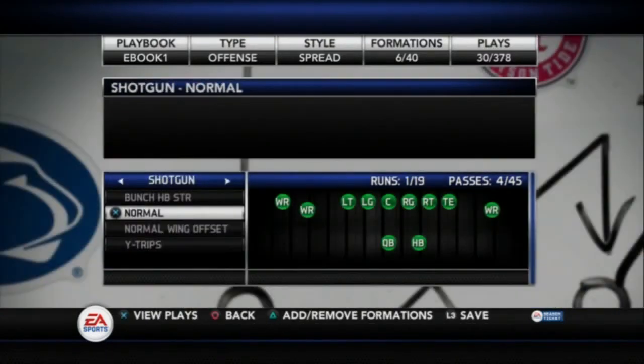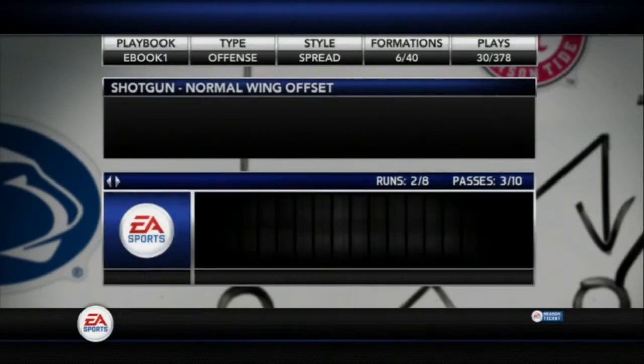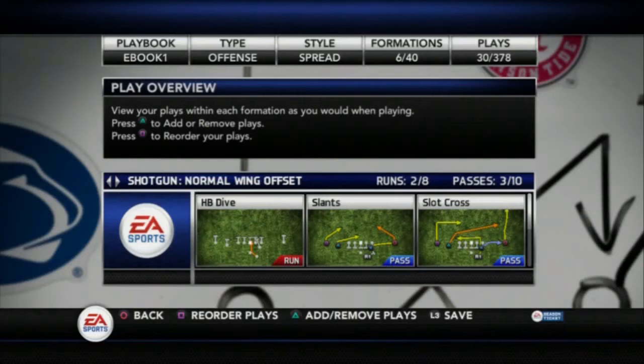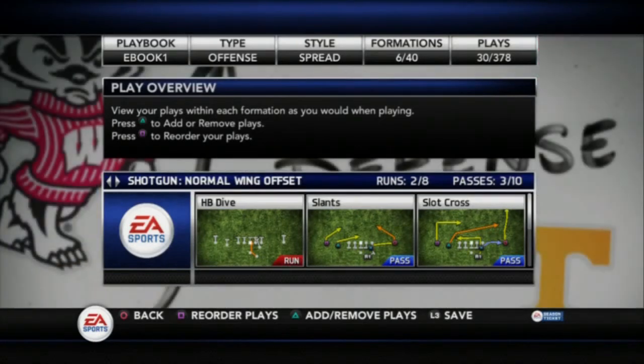Moving into my three-headed rushing attack formation — the normal wing offset — I have the best run of the game by far: the HP dive. This has actually been the best run for the last two seasons. I have the slants, I have slot cross, and slot cross doesn't always come up in my quicks. Sometimes it does, sometimes it doesn't — it's just going to be the luck of the draw. I don't really base my offense around that play, so I didn't worry about it too much.